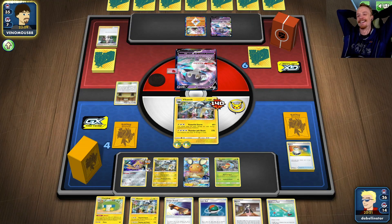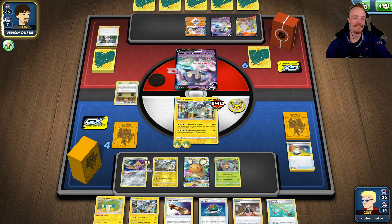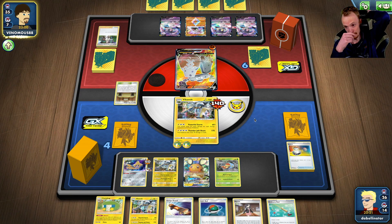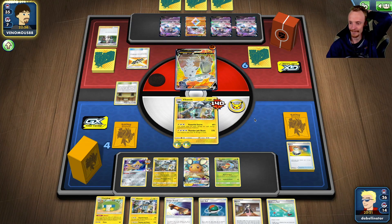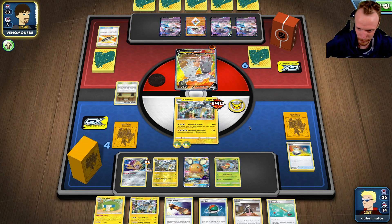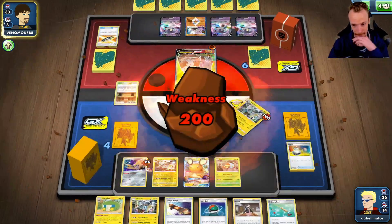Are you kidding me? Top-decks Research just like that — he's just got it like that. Now I've got a Dede just sitting here for him to pick off at some point. I can't believe he just had it like that. Just casual — Mallow and Lana coming. A casual Research. I mean, I'm Marnieing on this turn, so that will get rid of it.